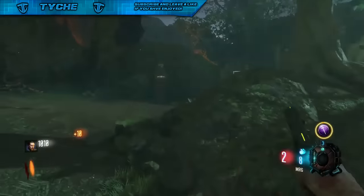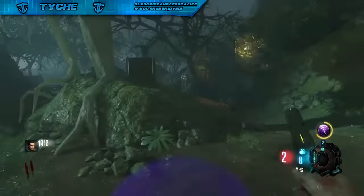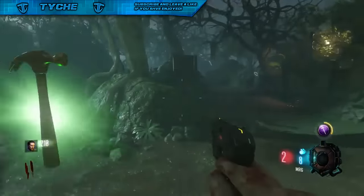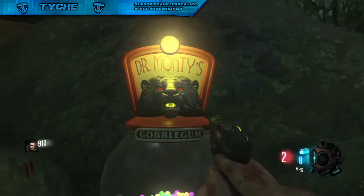Basically when you do this and go into a game of Zetsubu No Shima — this does work if you don't have this map, but it works better on this map because there is a GobbleGum machine right there. You just want to keep buying GobbleGums, placing them down, and walking into the power-up.